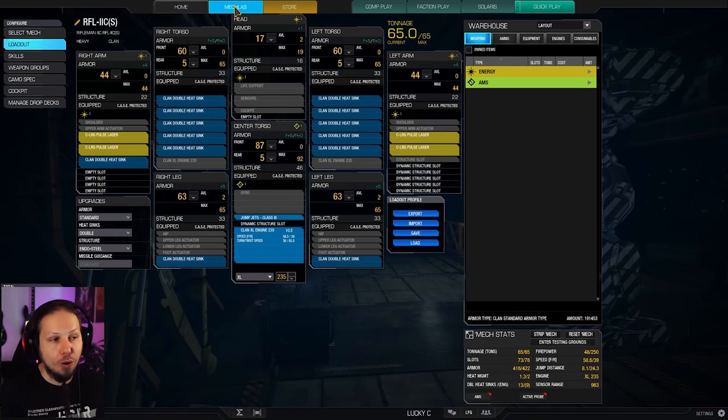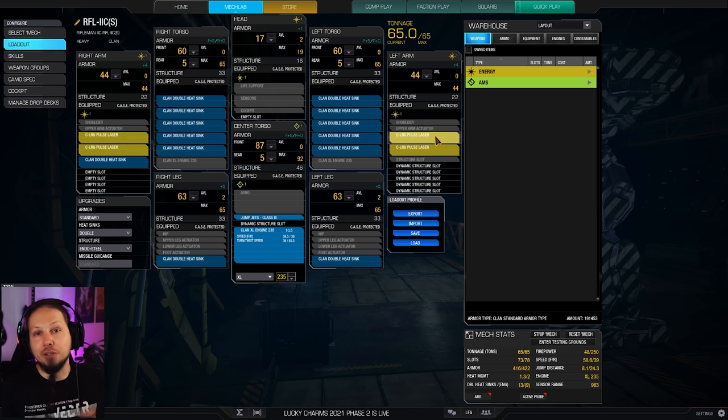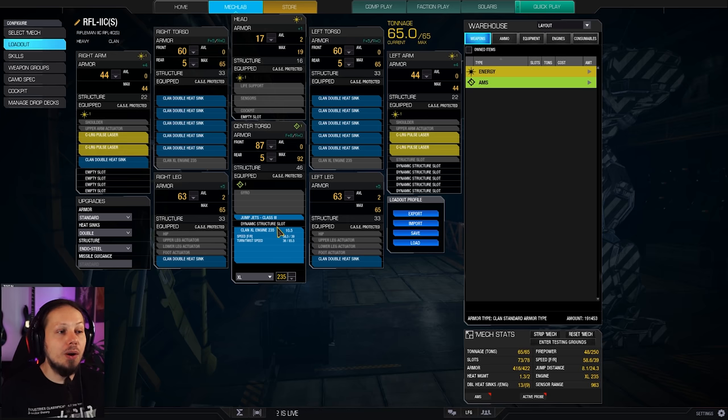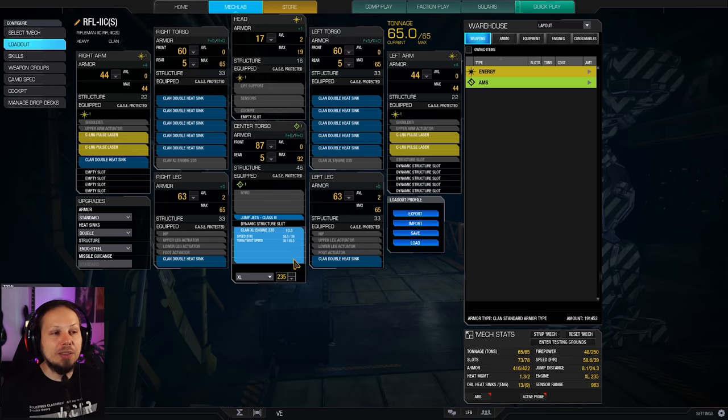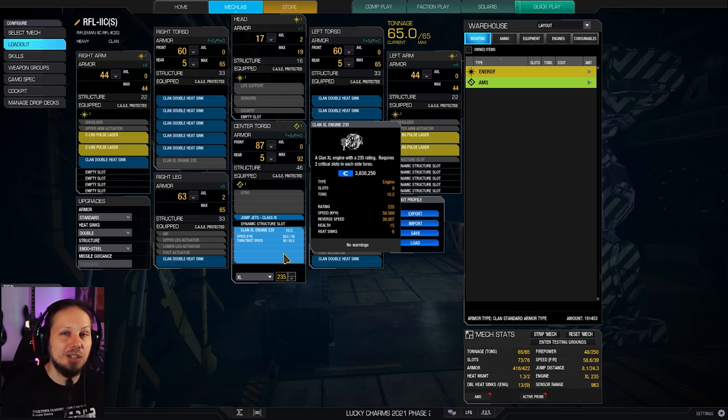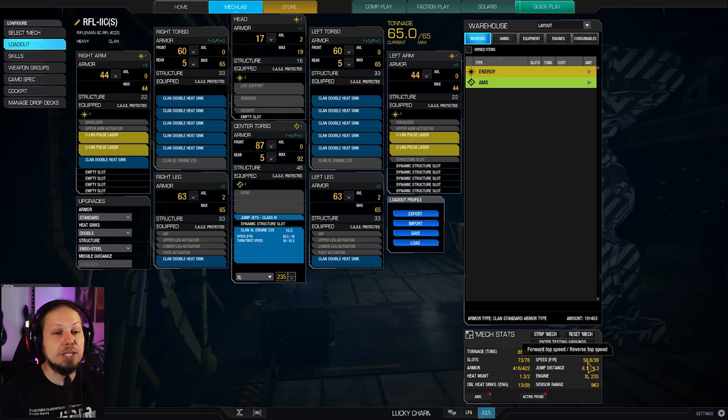It is a very simple, straightforward build. We have two large pulse on the right arm and two large pulse on the left arm. Nothing crazy about it. We also have one jump jet for baseline mobility to get over obstacles and maybe get the high ground on maps like Hyperion Rift or Canyon Networks. The engine rating is quite limited — we can only go for a 234 rated engine as the maximum, which leaves us at assault mech speed. We only run 58.6 kph, so think ahead, think where you want to be, and engage at range.